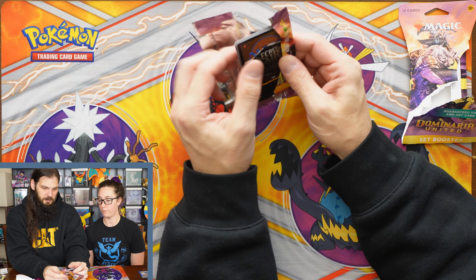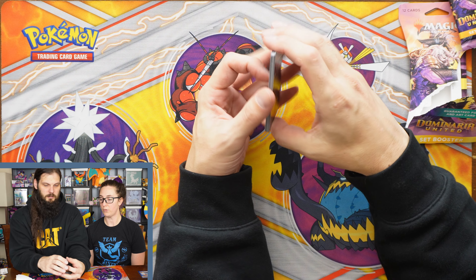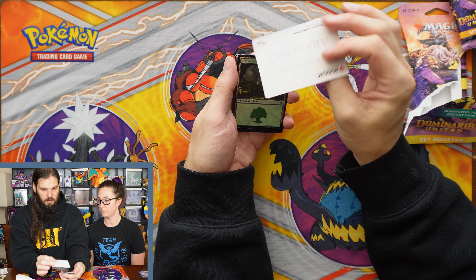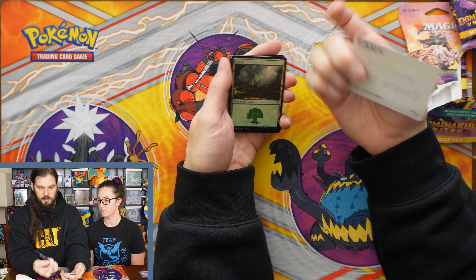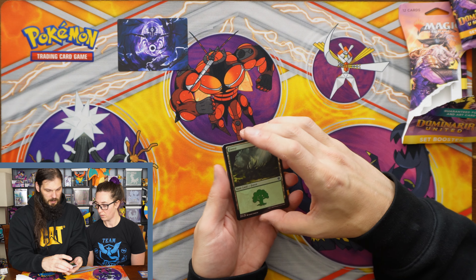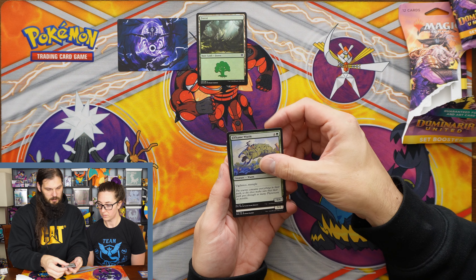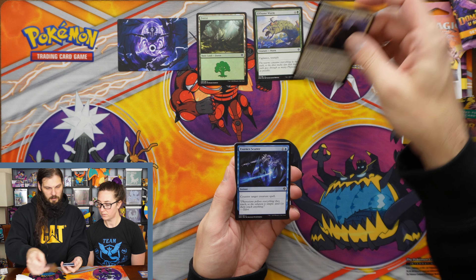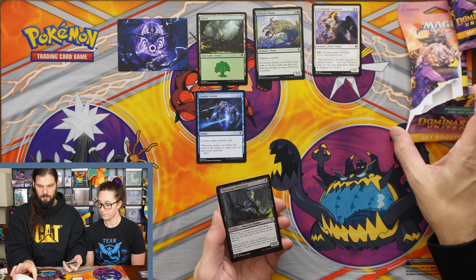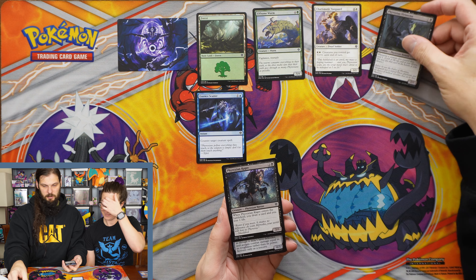Wow, that just exploded — fell apart. Secret Lair. I don't know anything about this set, do you? Not really. I know that that is 16 of 81 art card. And we got ourselves a Hollow Land — that's cool. Got a worm. The Vanguard. The Essence of Scatter. The Vivisector — ooh, that's rough.